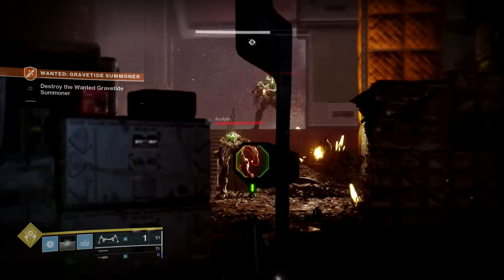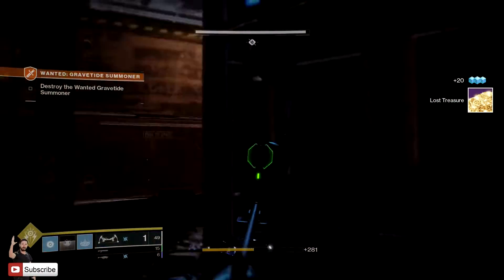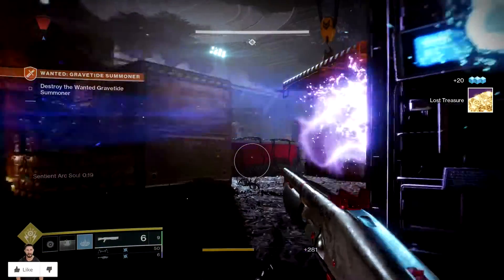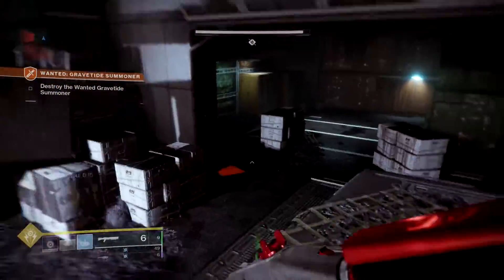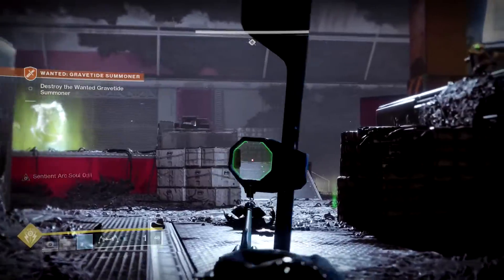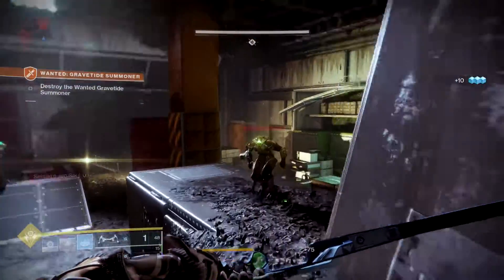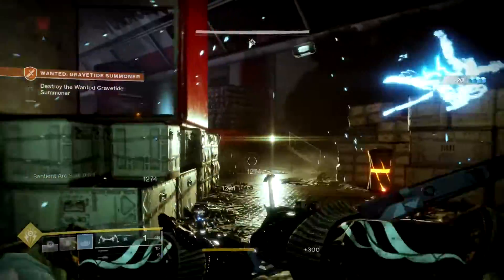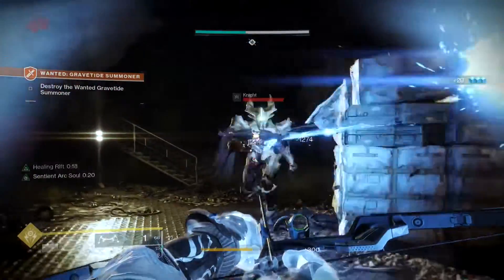What you're going to want to do in this actual Lost Sector for the Gravitide Summoner is go around and destroy everything, including that giant big ogre. That ogre is fairly easy to take down once you actually have the special Thrall. They are called something Thrall — I can't remember what they're actually called. Let's just go around and take the adds out.